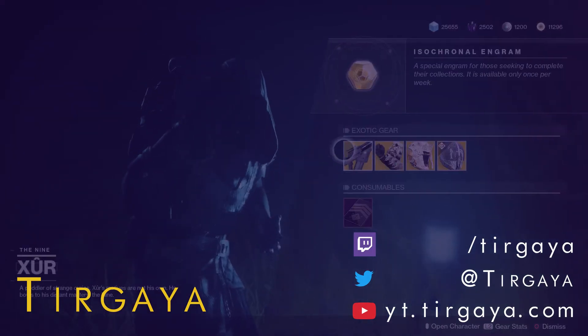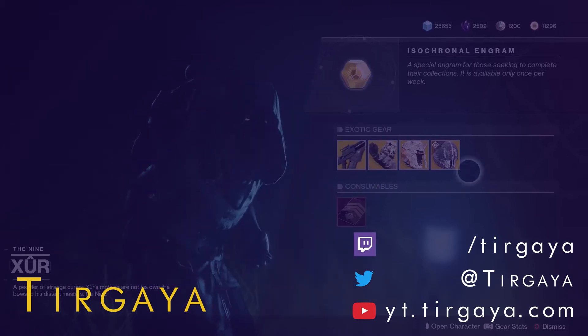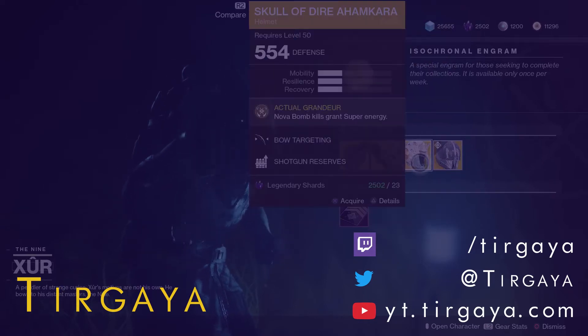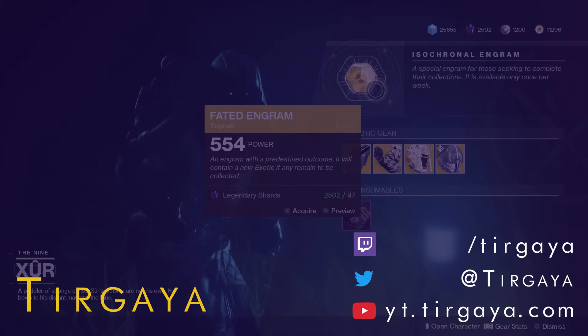Alright, so the weapon of the week is the Skyburner's Oath. For the hunter, we have the Young Ahamkara Spine. For the titan, we have the Helm of Saint-14. And for the warlock, we have the Skull of Dire Ahamkara. So it's a very Ahamkara week. As always, we have the Five of Swords and the Faded Engram, which only gives year one goodies.